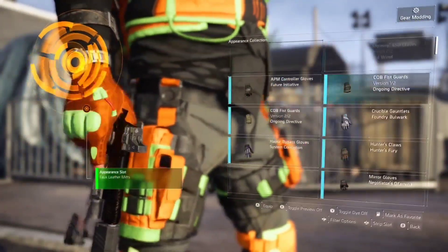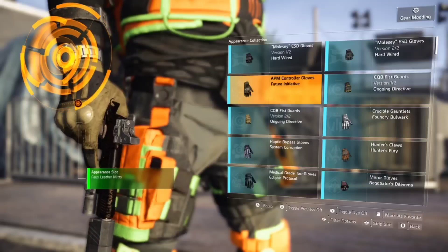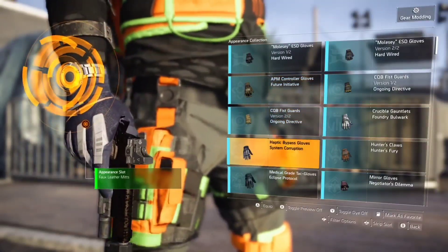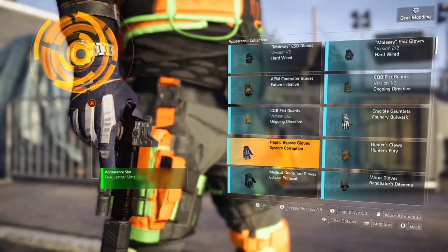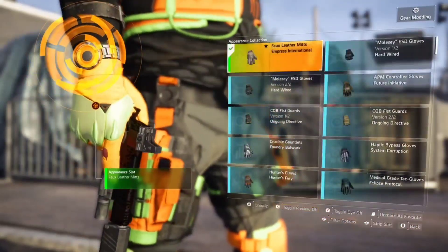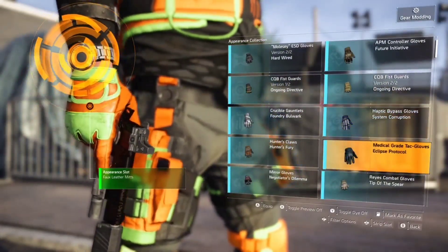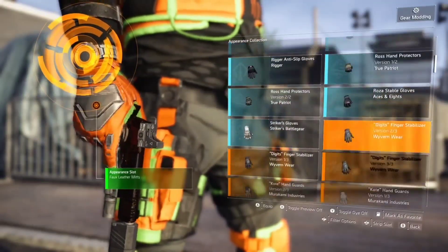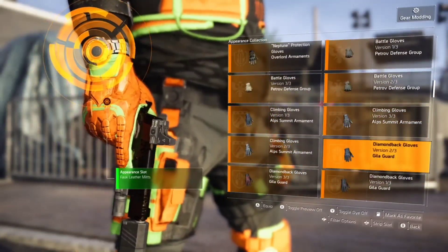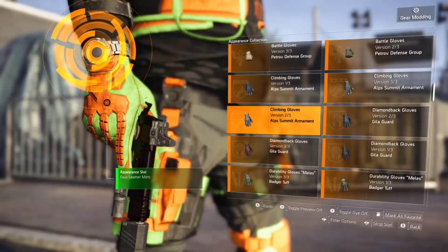Now for gloves — I go with these specific ones I have on rather than all the others. Some give you no color whatsoever — you can't even change them to black. System Corruption gloves are already blacked out but have little gray fingers. If you want vibrant colors or ones you can turn fully black, go with the Empress gloves — they will make them as dark as night. The Gilligard and Alps gloves are also really good if you want them to go dark like a hoodie.